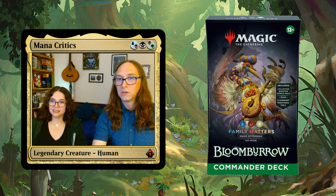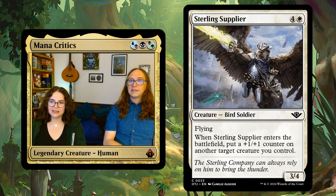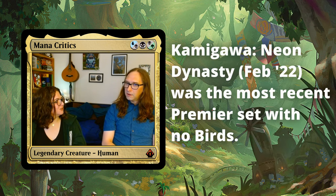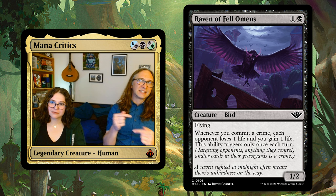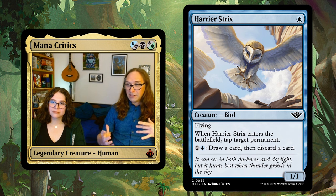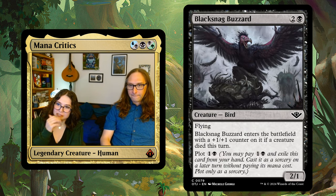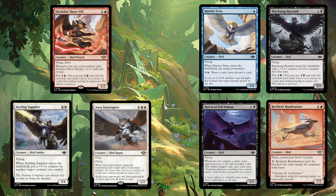Birds. There are a lot of birds. One of the commander decks for Bloomburrow has a crane on the front — that's right, crane. There are a number of birds in Outlaws. Birds are a more common creature type; we've had at least one bird in most sets. Birds have been a pretty solid perennial creature type in Magic. I came into this looking for animals that are more humanoid, and the birds in Outlaws are a mix — the Harried Strix is just an owl that looks like an owl, but the Avid Interrupter looks sort of like an owl person. It looks like birds with job classes — rogue, wizard — have more of that humanoid appearance, and the ones that are just birds are just birds.